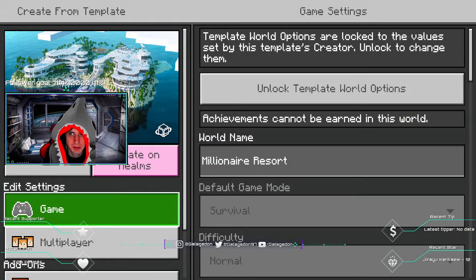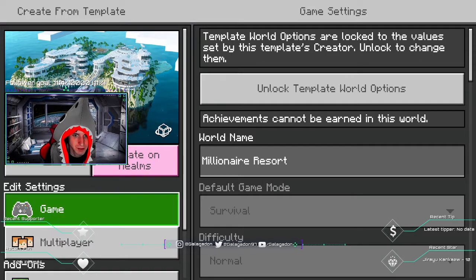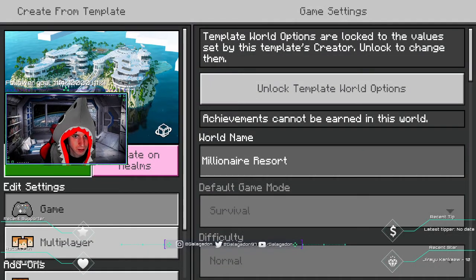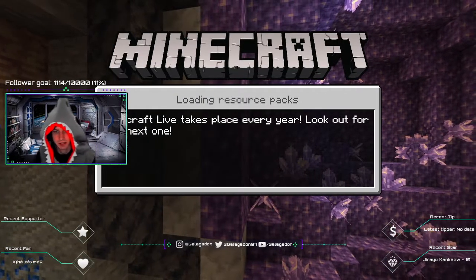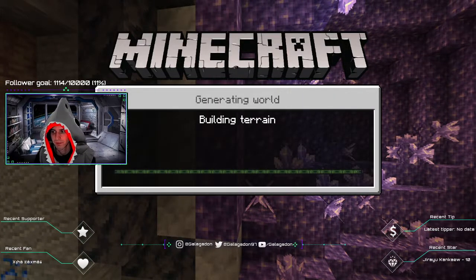Template world options are locked to the values set by the template's creator — unlock to change them. We're not gonna make any changes. I guess this is actually the only video I might do on it.